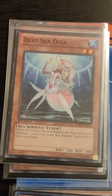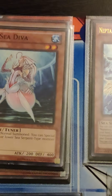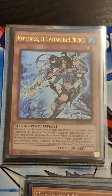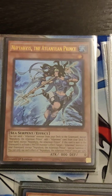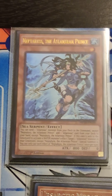If you see Deep Sea Diva, you are in a good place, because when you see Deep Sea Diva you can summon any level 3 Sea Serpent monster from your deck. The one you'll get most often will be Neftibus, the Atlantean Prince. I run Neftibus at 2 because 3 is a bit too much — a Neftibus in hand is not worth as much in the deck. Even if you open Neftibus and force normal summon him, you can get your plays started, but they will not be as good as starting with Deep Sea Diva.